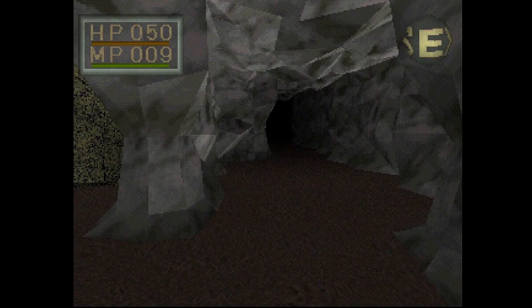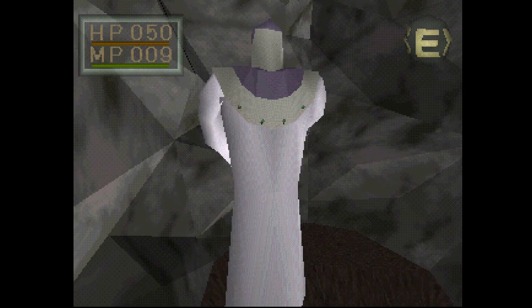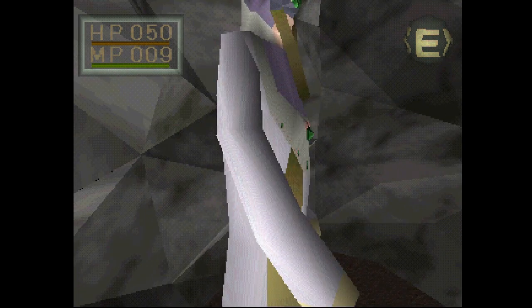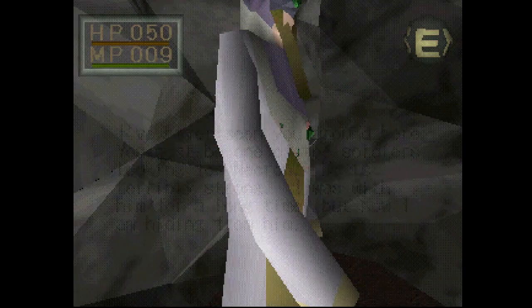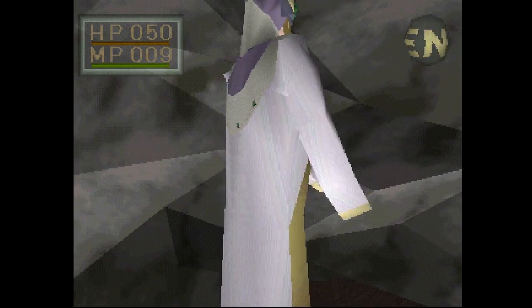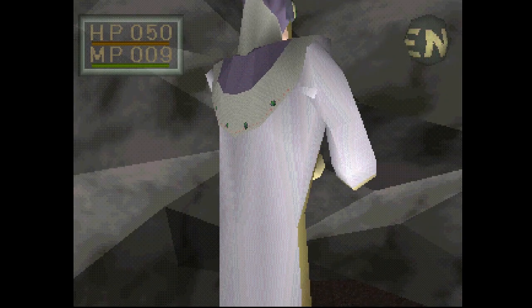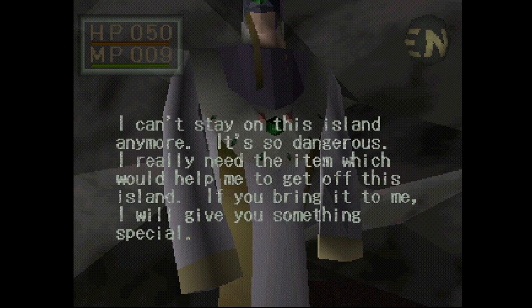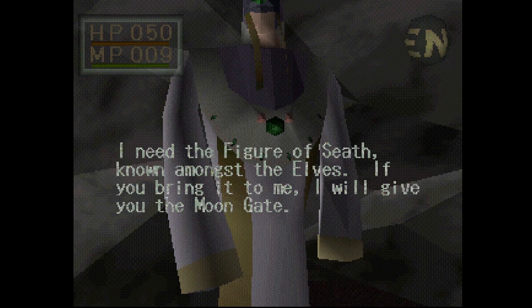Where am I going? I guess I'll go down this way. Hi, Mr. No-Face - I guess you're all No-Face. I've never seen you around here. You must be one of the soldiers looking for Necron - he is terribly strong. I was with him for a long time, but now I am hiding from him. Necron's soldiers don't stop fighting until they die - they have lost their souls and their minds. I'm very afraid of them. I can't stay on this island anymore - it's so dangerous. I need the item which would help me get off this island. I need the figure of Seath, known amongst the elves. If you bring it to me, I will give you the moon gate.